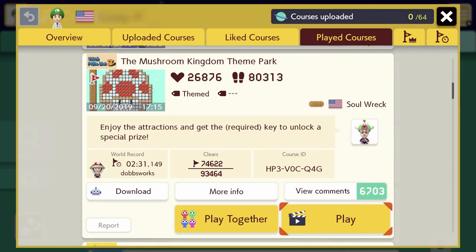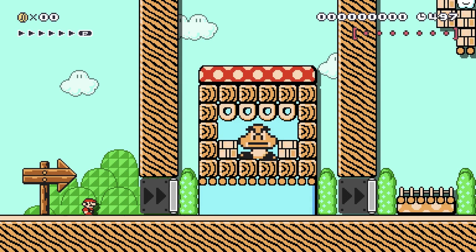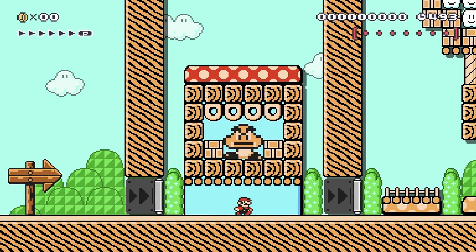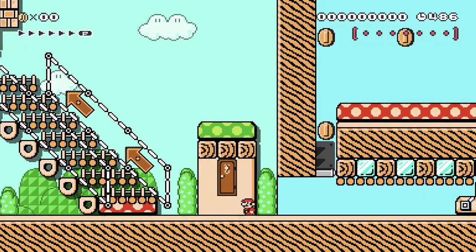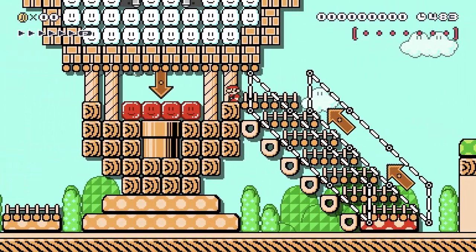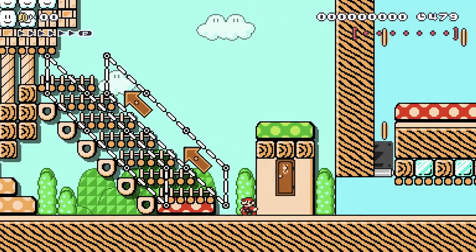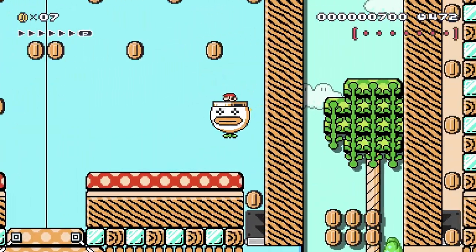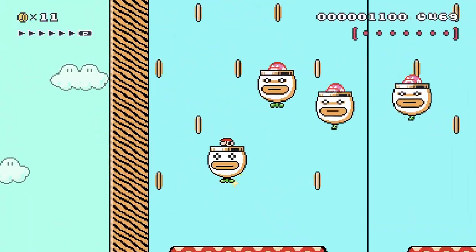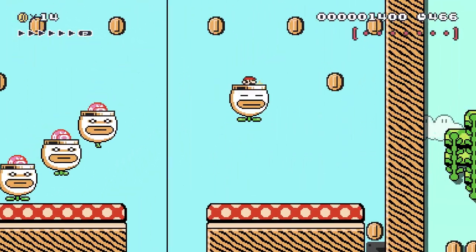The next course up looks like it's called the Mushroom Kingdom Theme Park, made by Solwreck. The description: enjoy the attractions and get the required key to unlock a special prize. I'm looking forward to seeing what this level's got in store for me — hopefully some fun themed activities. I enjoy the Super Mario Brothers 3 game style already. As a child, I always loved the idea of a Mushroom Kingdom theme park. So can't get in the pipe — it's blocked by some on-off switch blocks. But fortunately we've got a Koopa car here, and it's like bumper cars with angry wigglers chasing me!